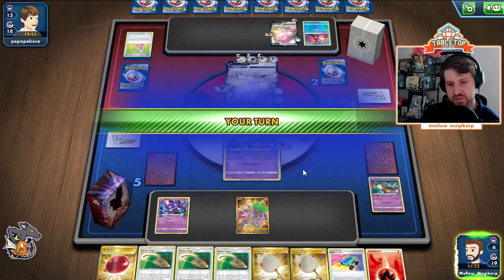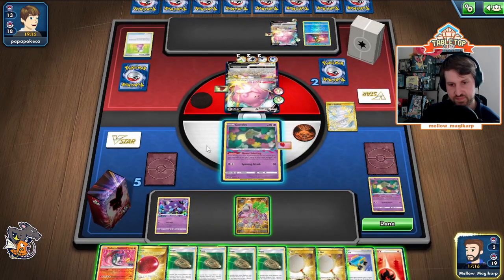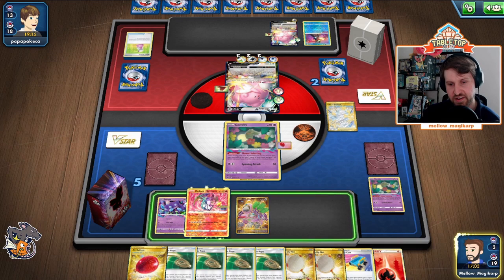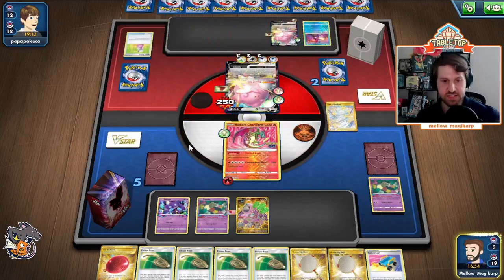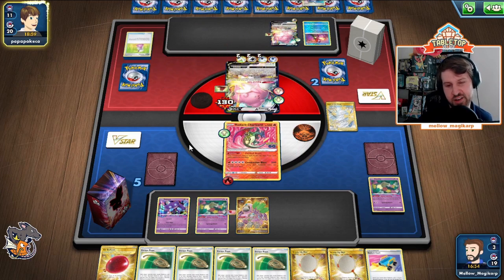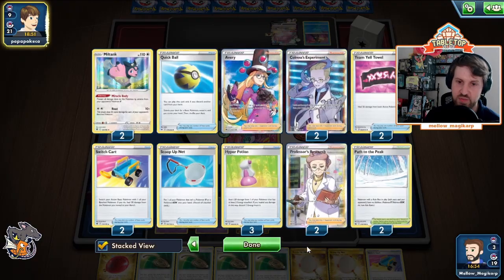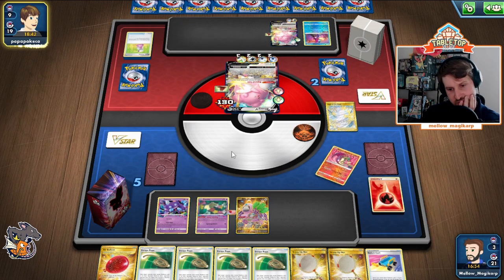We no longer KO the active. Yeah, you hate to see it. Grab this. Smack for 250 — they knock me out. Being out of Vacuums is unfortunately just going to be an L there. It's a very hard matchup and they did a good job. I got rid of one too many Vacuums. If we had been able to get this KO, they would have whiffed the KO on me — we would have been able to pull off a Switch Cart play and would have been fine.